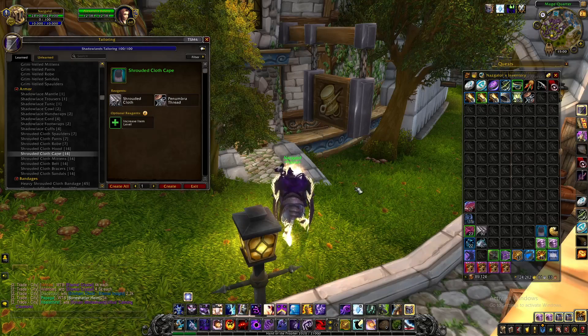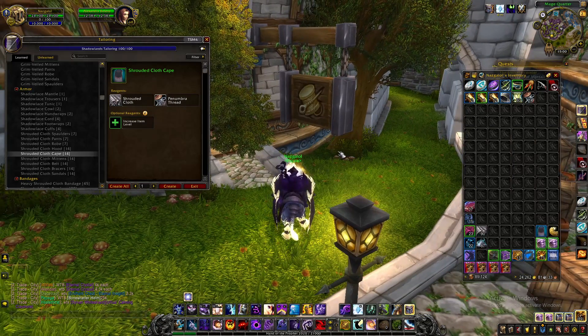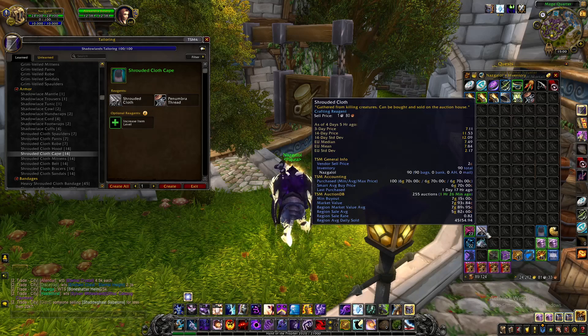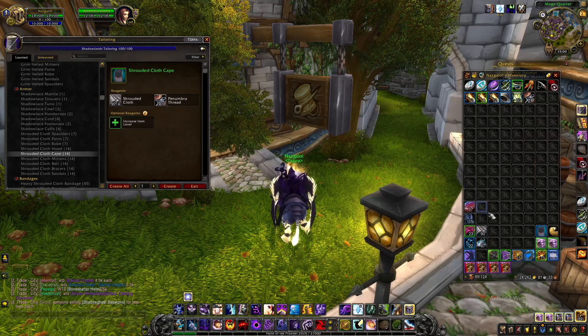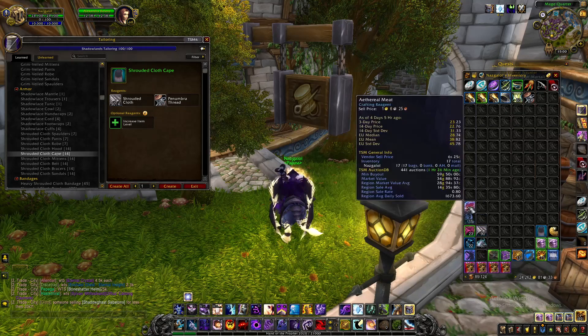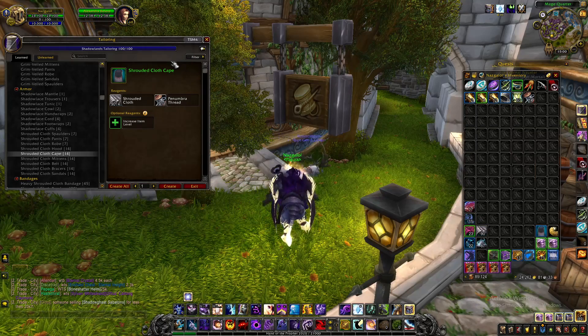In World of Warcraft, this is quite a no-brainer — probably why I'm doing it. It requires you to have tailoring and enchanting, though you can do it with just tailoring — it will just make you less gold. If you're on a high population server like mine, you'll find loads of shrouded cloth on the market. You can buy it in the auction house; currently on my server it's seven gold, but you want to buy it at six gold or less to make a profit if you choose to flip it for raw gold.